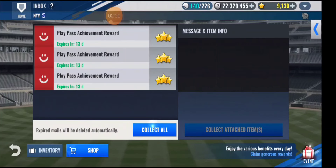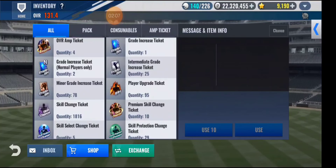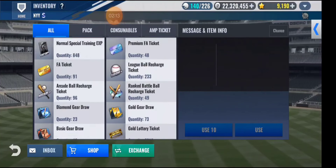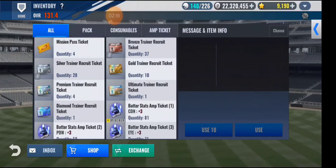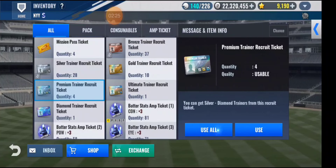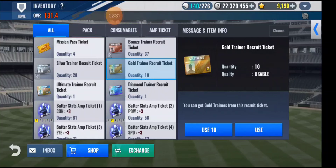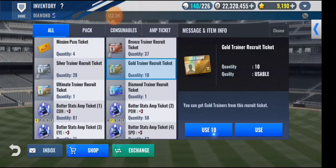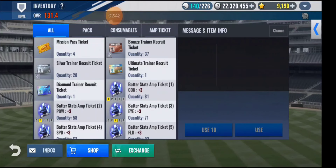Let's start by opening the trainer recruit ticket first, then I'll do the sig combo and maybe use some of the PSCT on Supreme Johnson. I opened the premium trainer recruit ticket and got two diamonds, and I also got an ultimate trainer recruit from the dice event, so maybe I'll get lucky. Ten gold — not special, I'll check them later.